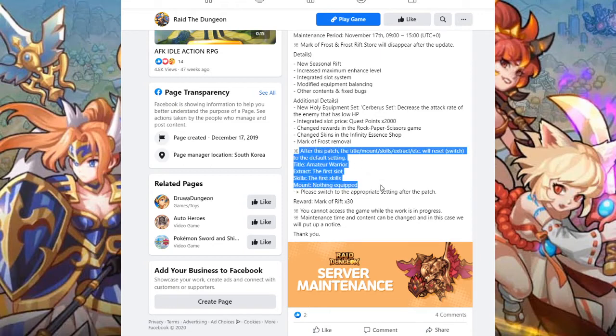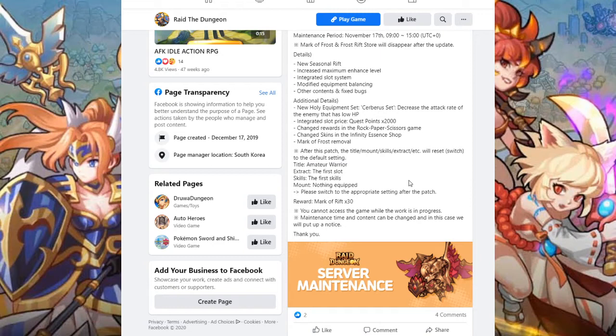This is something very big to note: after the patch is done, all of your titles, mount, skills, extracts, etc. will be reset to the default setting — essentially nothing. It says the extract will default to the first slot and skills will be the first skills. So make sure you actually equip all your items and everything as soon as you log in after November 17th.